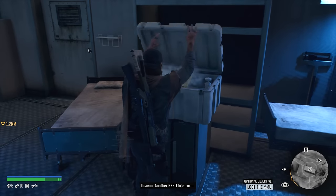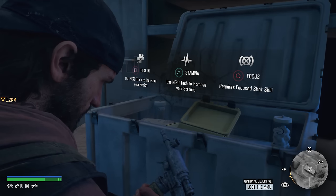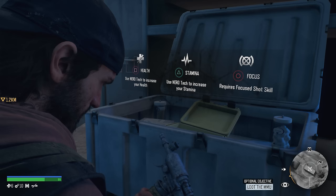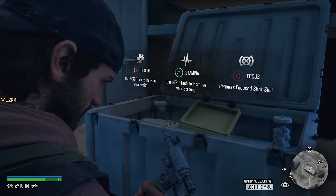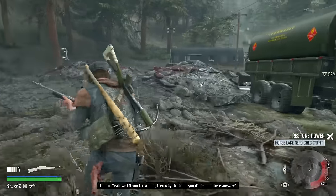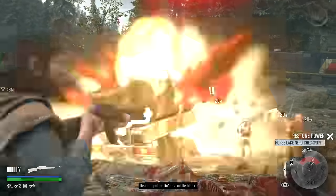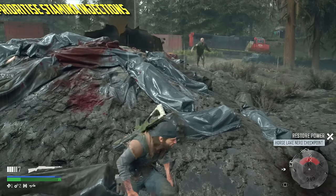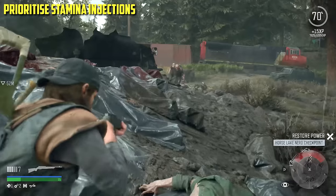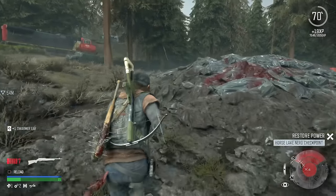Inside every Nero station is a special crate, and inside you will find a Nero injector. You get to choose which of your special attributes you give this injection to — there are only three: your health, your stamina, and your focus. I would heavily weight this towards your stamina because you're going to need it later on as you take on some of the hordes. You're going to need to run away incredibly bravely at times.